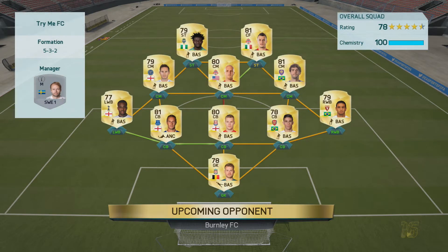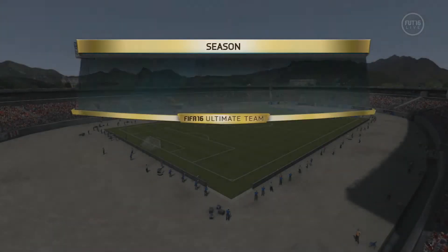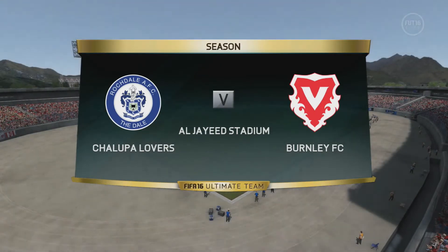So it looks like we're facing a guy with a bit of MLS in his side. He has Jovincko, Martins, Kaká, Bradley, Lampard, Danny Rose at left back, Jovincko, Shawcross, Gabriel. That looks like a very strong squad, so we'll see how we get going. It's going to be a very challenging matchup.